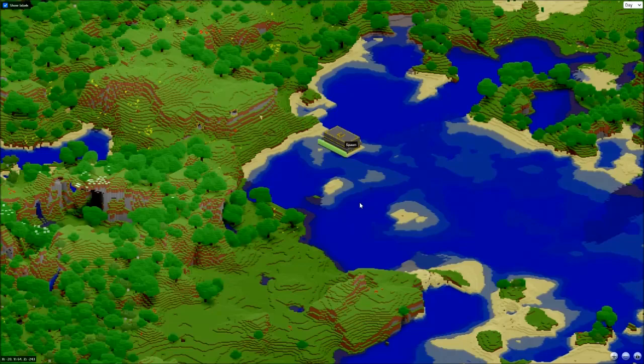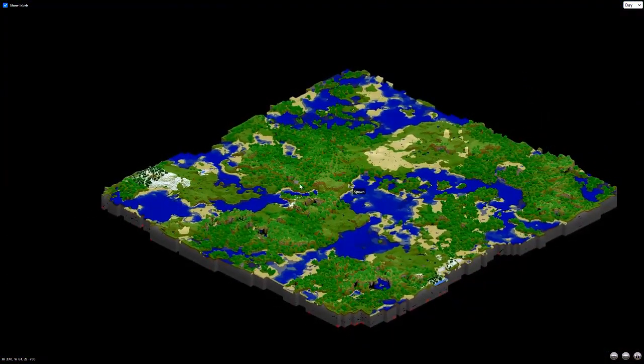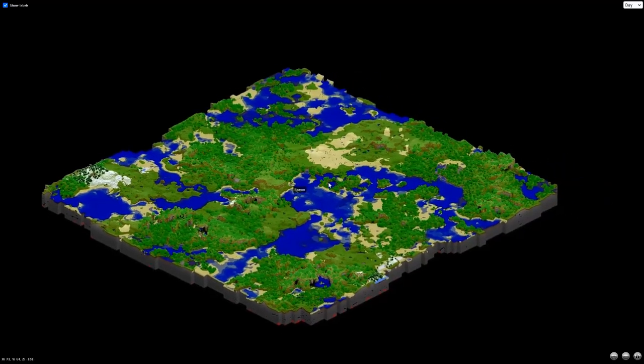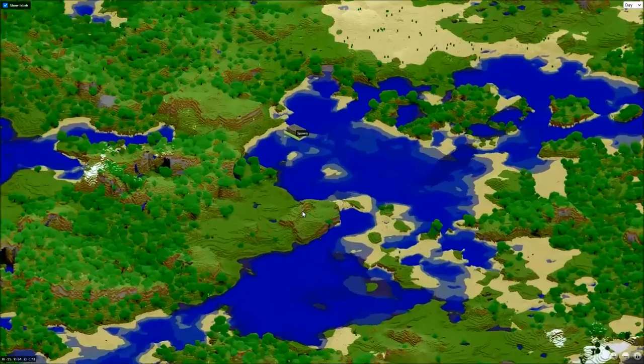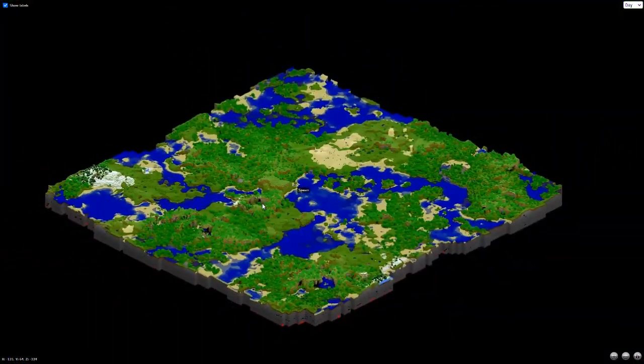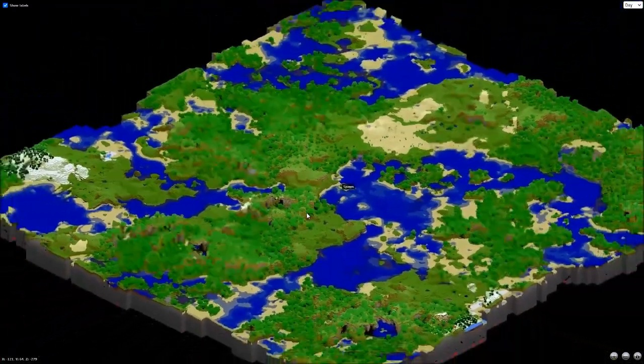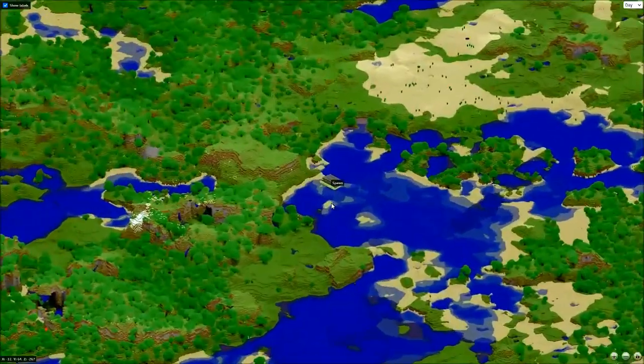I first spawned in and built my house on top of my spawn, as you can see. If you're wondering how I created this map, I did it with an application called MCMap that created a zoomable Google Earth style map of my Minecraft world. I'm going to show you around my world.